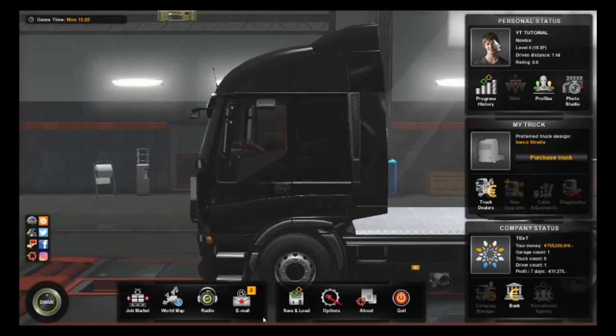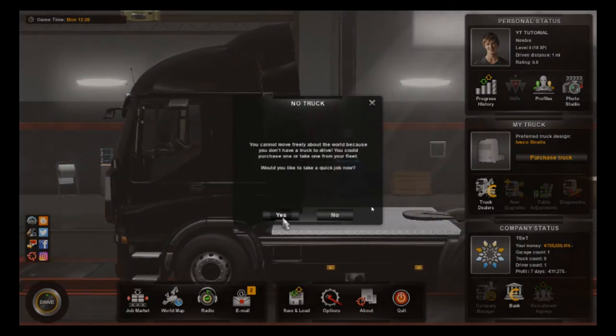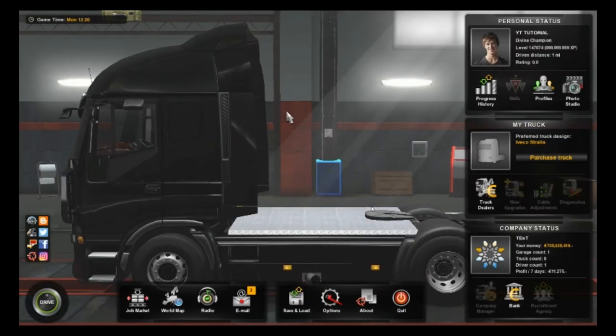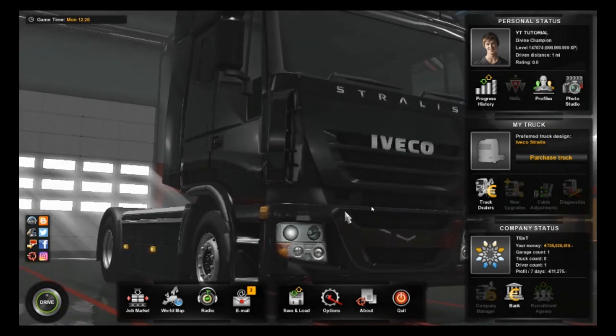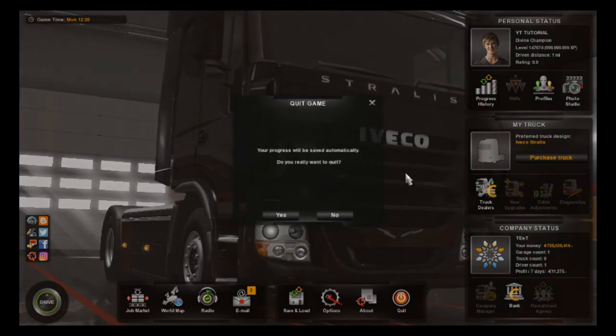Go back and drive. Take a quick job and then just go back out, and there you go — 9,999,999,999 XP. Now you've unlocked everything and can buy whatever you want. This game has an autosave feature, so that's basically how it works.